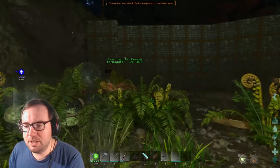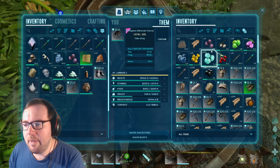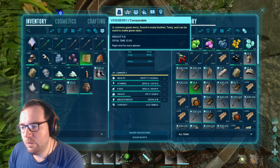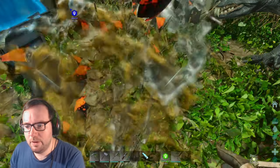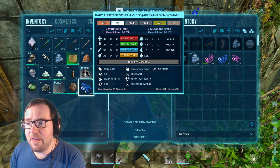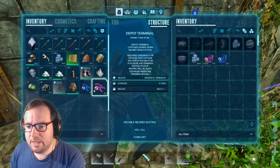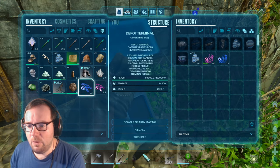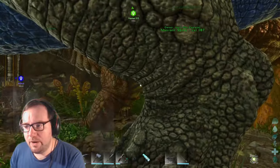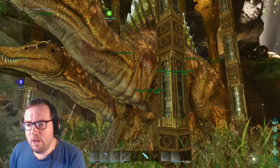We'll get our imprinted version, test it out and see how good it is. Next episode we might try to prepare for our surface adventure — I want to do some more off-camera work before then. Let's hatch this one up — we got twins, awesome! Stats: 35 and 42 — I think we kept the stats, that's perfect. Both came out at 208 and 208. Those stats look bang on. This might be our perfect male and perfect female right here — these might be our breeders.